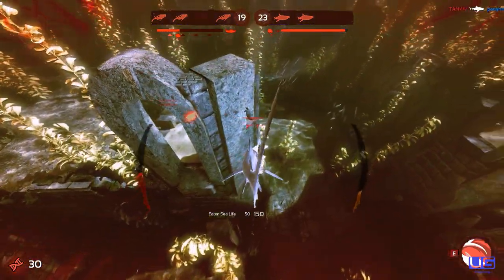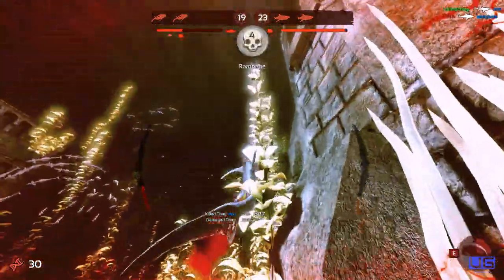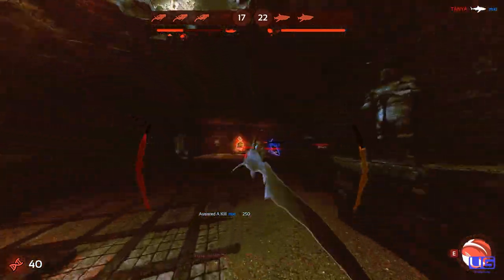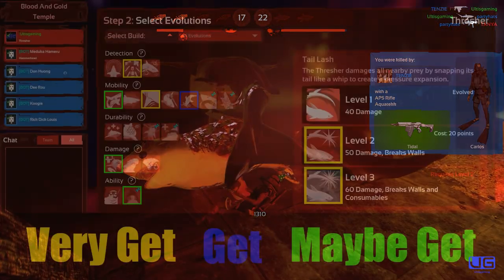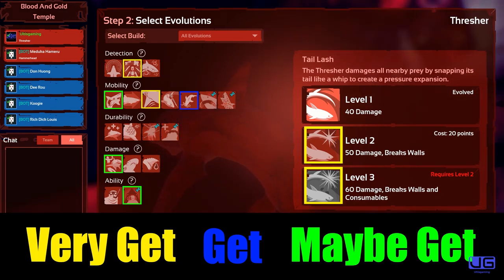A lot of people say Vitalized Frenzy is good for thresher, and while it can be when you're pub stomping weaker divers, it's not really all that good against experienced divers — at which point you really want to be utilizing the hit and run method. Here's the list of evolution upgrades I recommend if you decide to play thresher.